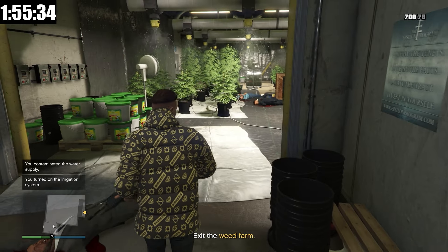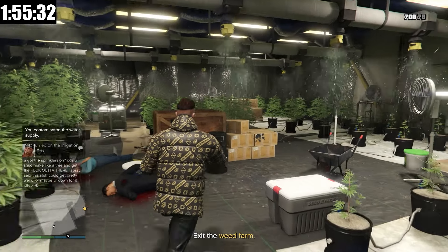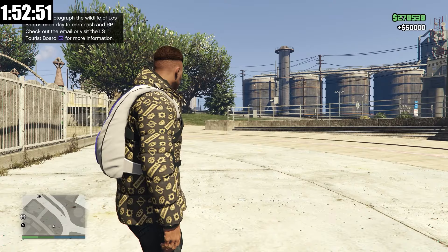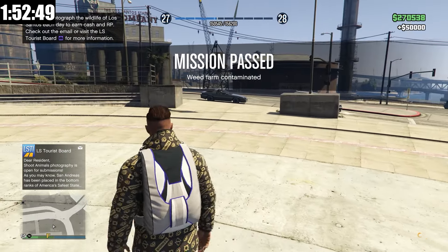I've contaminated the weed farm, and now we're going to go on a long Acid trip. And that will be the end of the DAX mission. That is the end of the Acid trip — $50,000. And finally, we can go over to the freak shop and get the equipment upgrade for the Acid Lab.